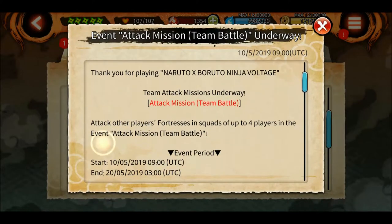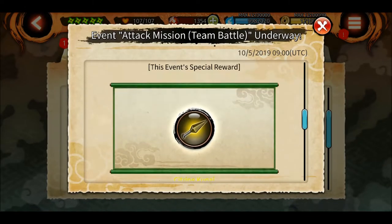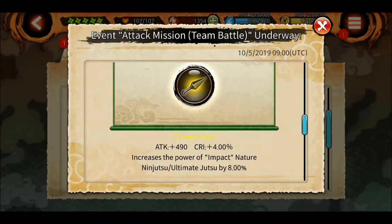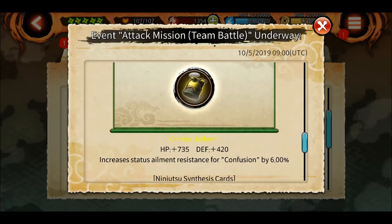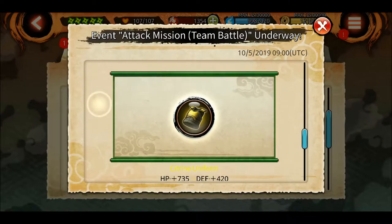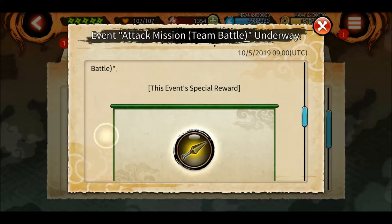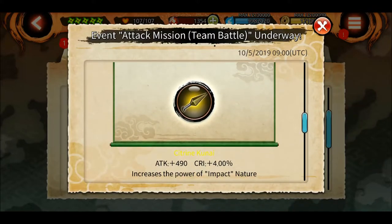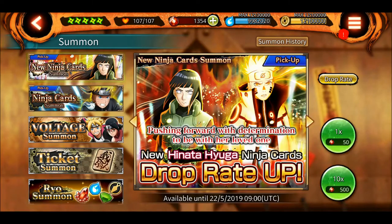We also have the attack mission team battle underway. For this time we have impact kunais being given. Attack is 490, and ultimate jutsu and ninjutsu are powered up by 8% more, with resistance to confusion by 6%. Grind the attack mission and get some kunais - even if you don't have any good shinobis, the kunais are really good for any character as they boost attacks, so these are good kunais.